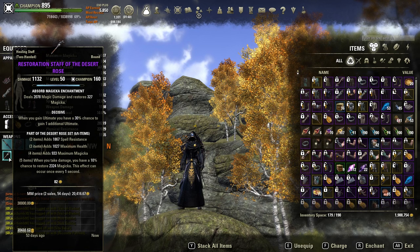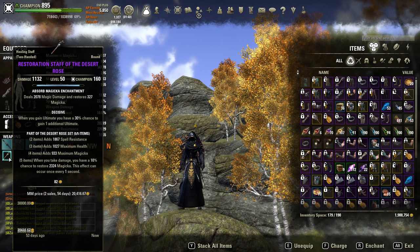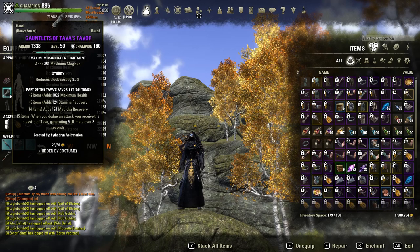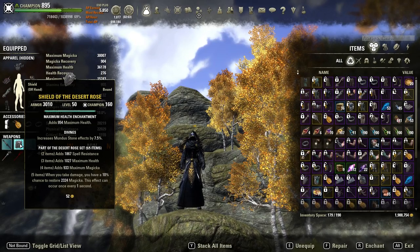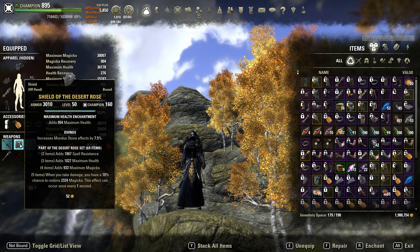I'm using a Decisive trait on the resto staff—I bought it for 10k and didn't get a single resto staff in my containers. When I'm on my resto bar I'm in Spellwall, I'm blocking, so Decisive has given me more ultimate after I've just used my ult, which I find very efficient. It's another component fueling Cleanse spam. I do use a Defending front bar sword. I'm also using a Max Health glyph on my weapon because Cleanse heal scales with max health, so I push that up. I don't really need more magicka since the burst heal is what matters.